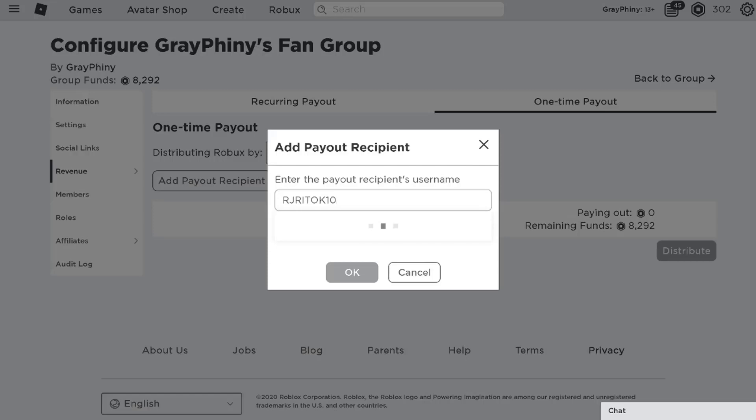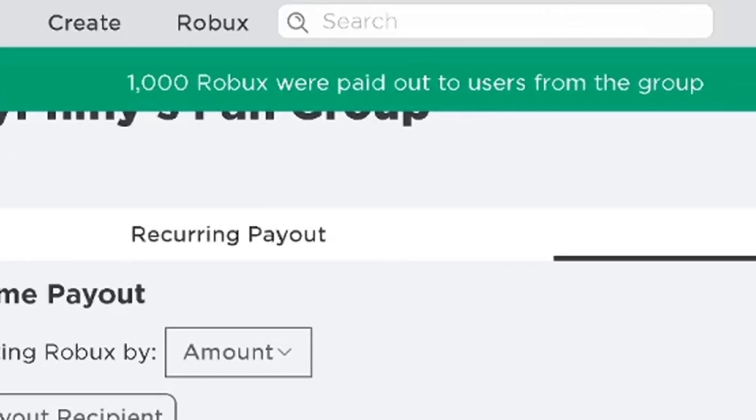So today's winner is going to be RJ Rito Kate. Boom, 1000 Robux has been paid out to RJ. I hope you go enjoy that and I hope you have an awesome day.